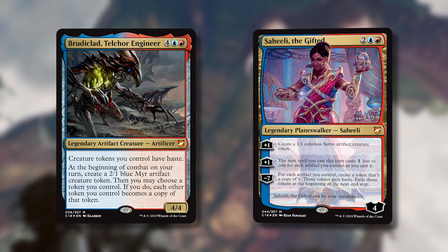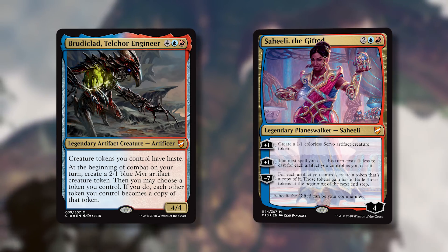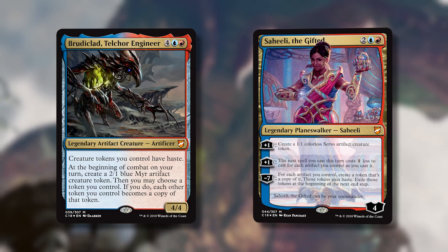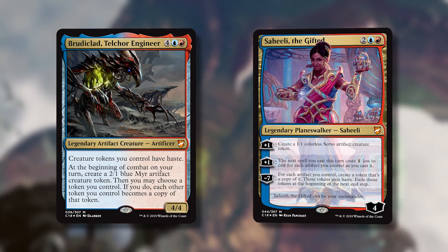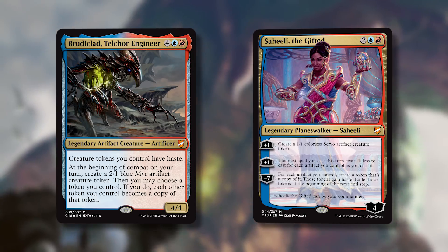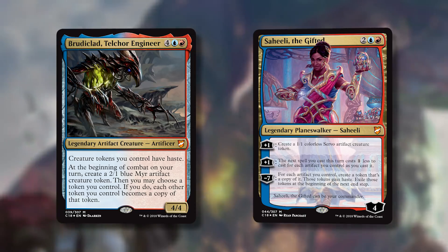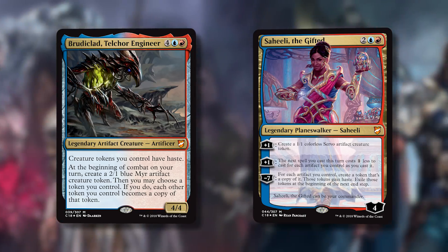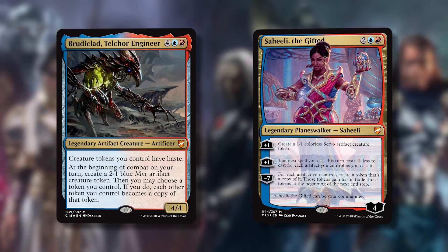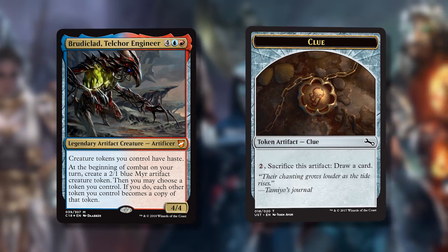It doesn't have to be an artifact token — it's just any token. Brudiclad doesn't care what kind of tokens they are at all. The artifact part is totally immaterial. All of your tokens have haste. So this could be a token-focused general. One fun idea: have a bunch of servo tokens and turn them all into Clues to draw a lot of cards.